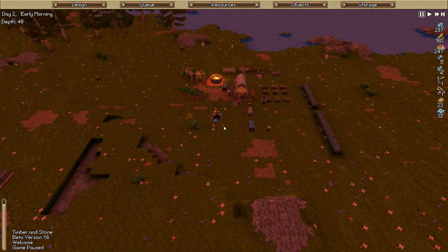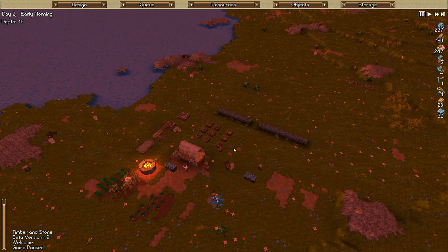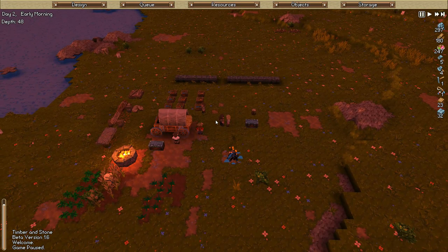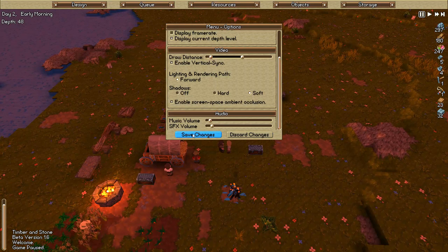Hey guys, welcome back - this is the fourth episode. We've got a little ambient occlusion error that I've noticed, but it only happens during a certain time of day. It could be my graphical driver, I'm not sure. If I go into options and turn off screen space ambient occlusion it stops, but I like the shadows so I'm just going to leave it on.